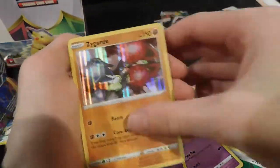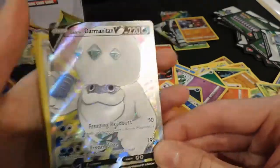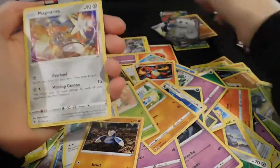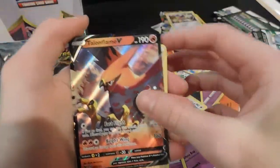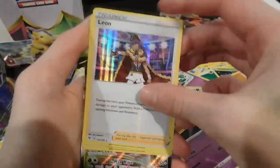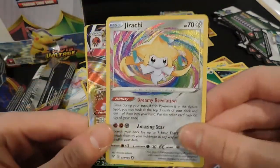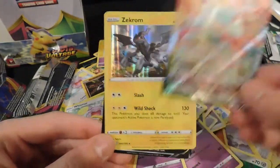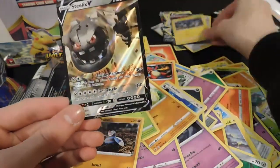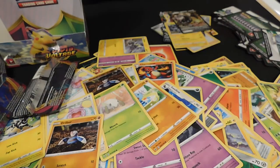Aegislash, Zygarde holo, a Galarian Darmanitan V full art, a Magearna holo, Talonflame V — which I kind of spoiled when opening that one pack — a Leon holo card, a Jirachi amazing rare, an Orbeetle VMAX which also looks really good, a Zekrom holo, and a Steelix V card.